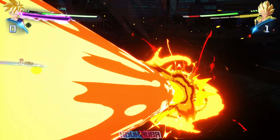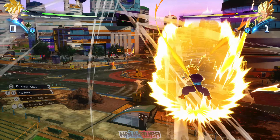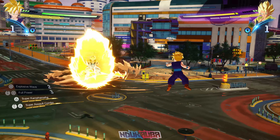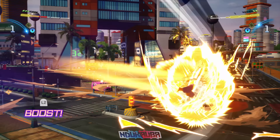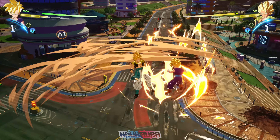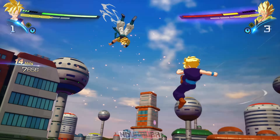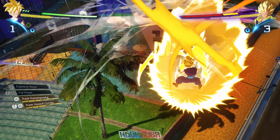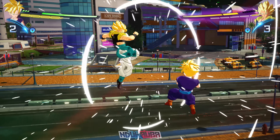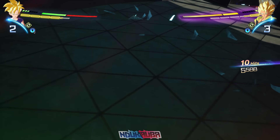I use Raging Masenko against Gogeta when he comes back in — it starts off with two projectiles which I believe both need to connect before you get the final Masenko blast. I then use his rush-in move — Super Assault Combo — but it's weird because I'm pretty sure I connected with Gogeta but it didn't register. I wasn't really focused on Super Kamehameha since I've seen it a lot, but I know I want to transform to Super Saiyan 2.